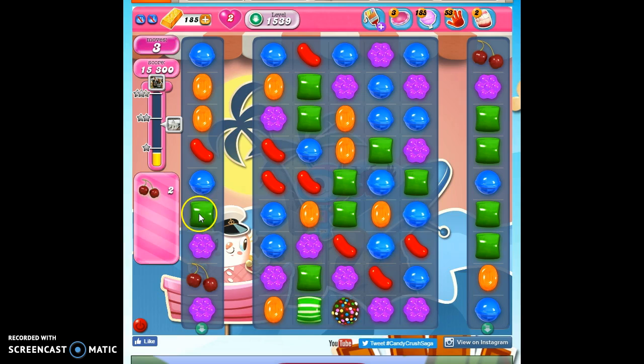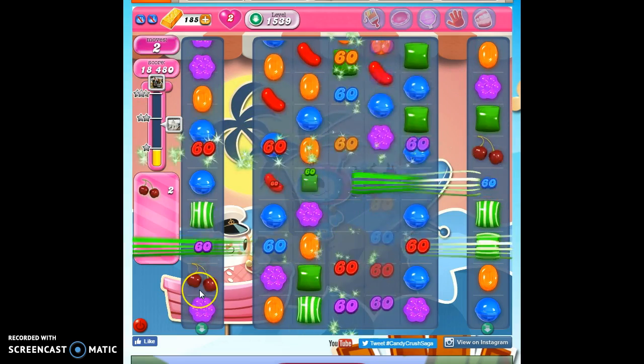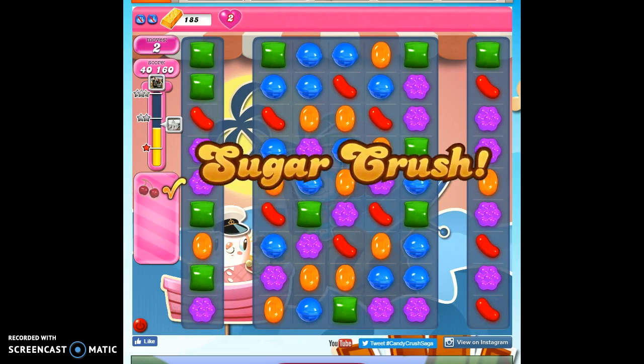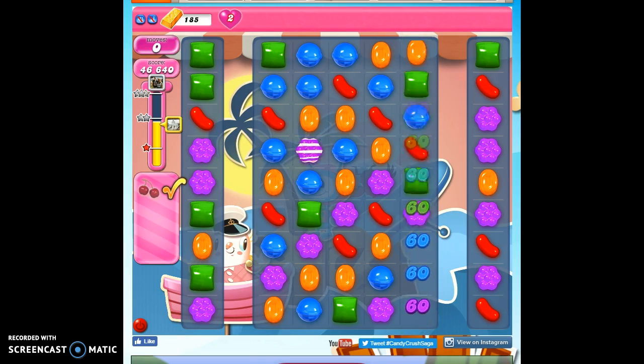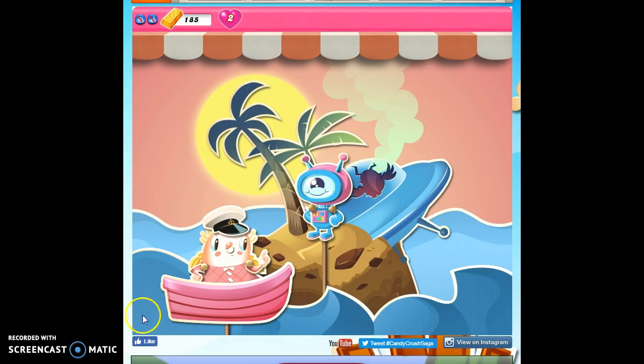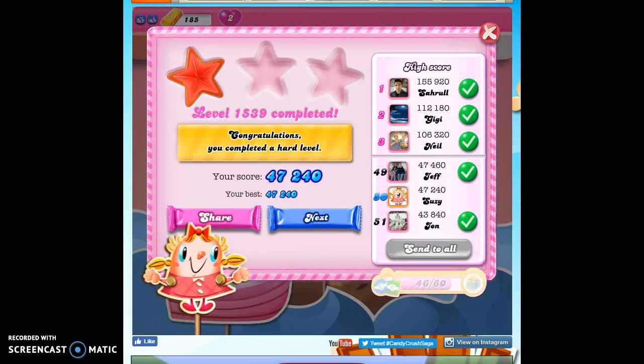One of them has to be vertically striped and it'll bring this all the way down. And then I've got one chance here — this one worked. So that's how I beat level 1539. This was not my first try — this was my sixth try, I believe. It's a little bit difficult to get everything to line up and collect everything, so you can always bring in boosters to help. If you'd like to see more videos, you can subscribe, and as always, thanks so much for watching.